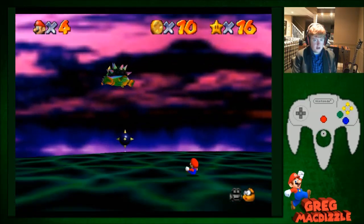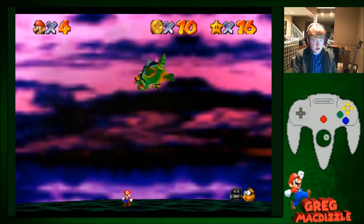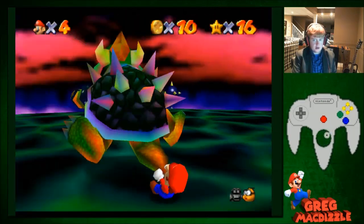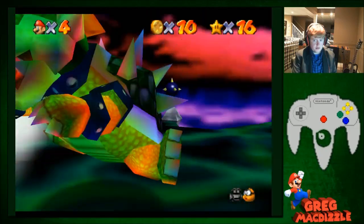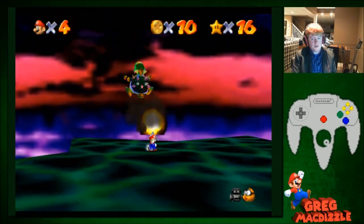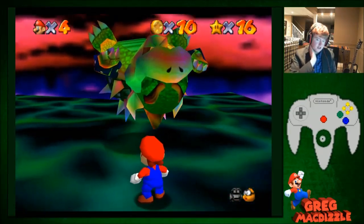After doing that, throw him again, long jump again, dive straight at him again. And that saves quite a bit of time. Hopefully we get this last bomb — we did. So yeah, that saves a lot of time for Bowser throws.